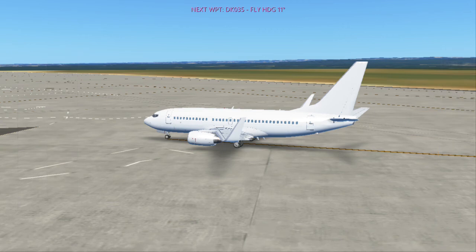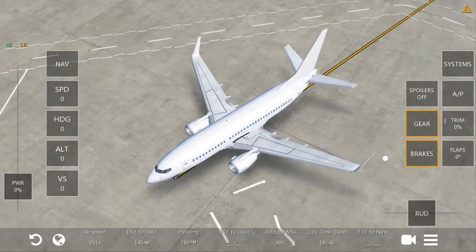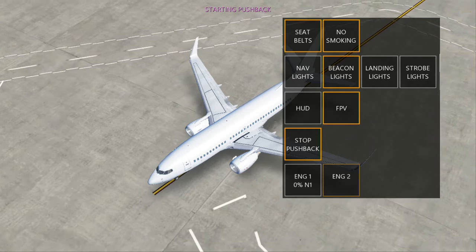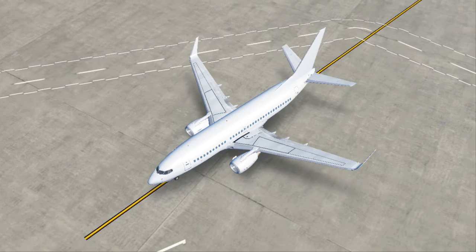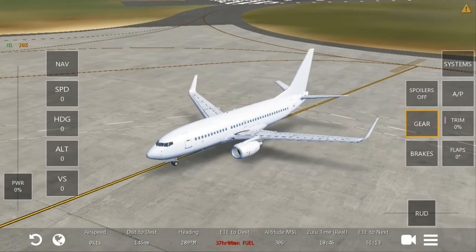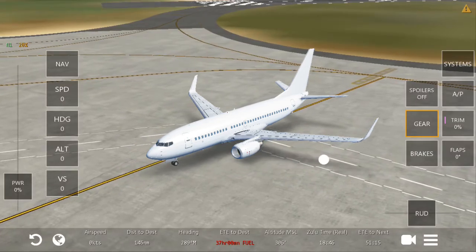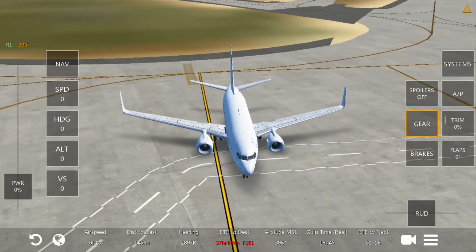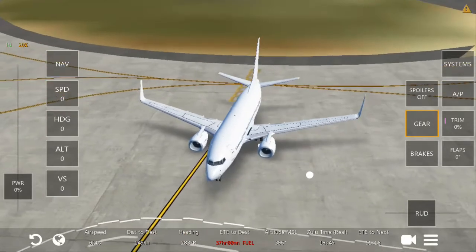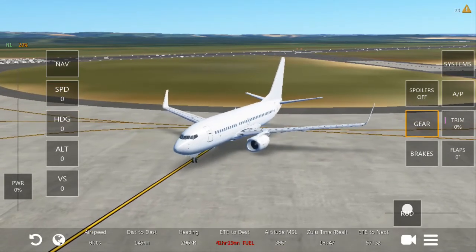Next checklist item is engines. I will turn on engine number 2 now, and after pushback I will turn on engine number 1 — that's my style. Let's do pushback. I am not recording internal voice because I will not hear the callouts. I will take off on the nearest runway, as it is the closest.